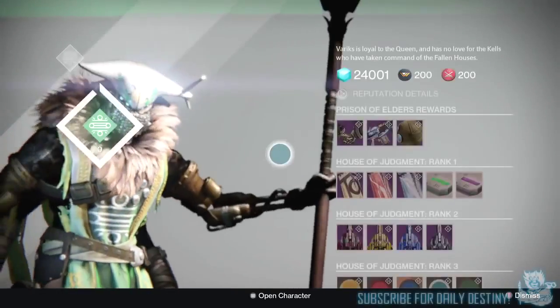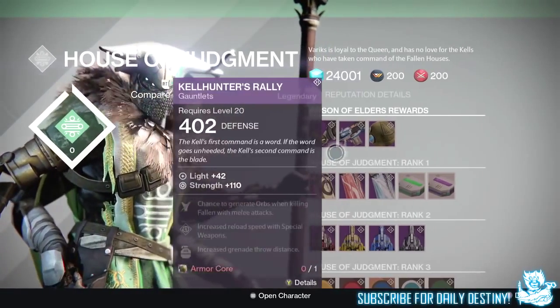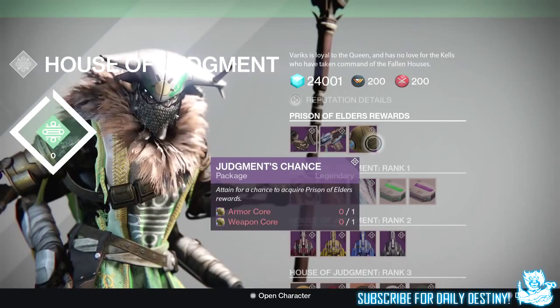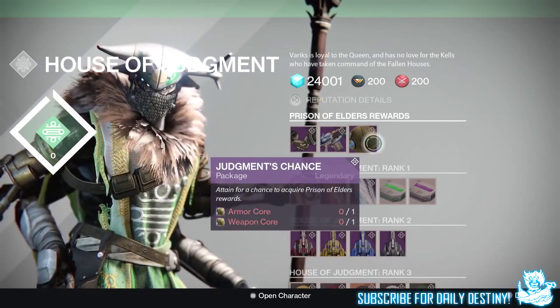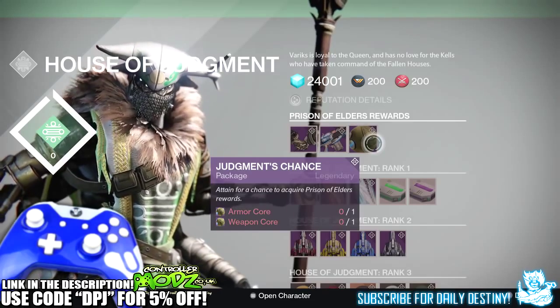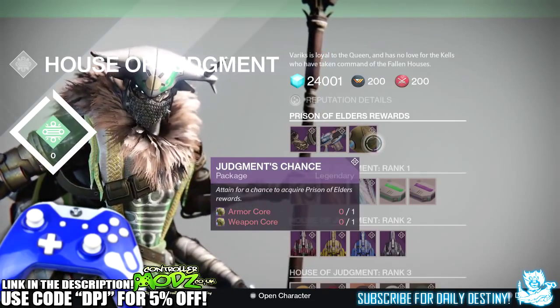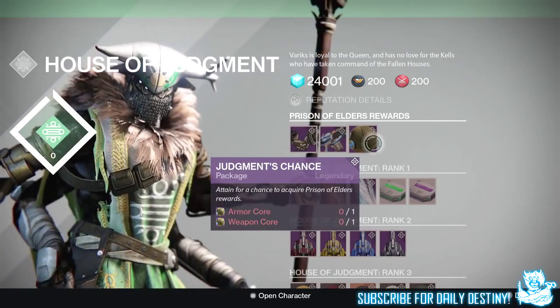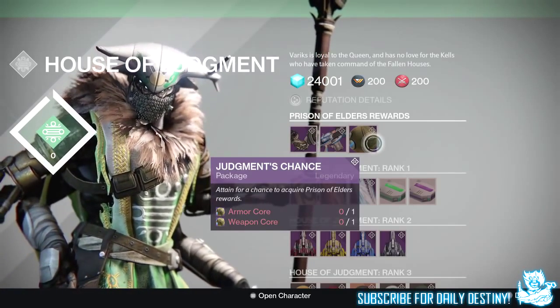What's going on guys, it's your boy DPJ here today with another Destiny video. In today's video I'm going to showcase to you guys the Cow Slayer's Helm, the Prison of Elders helmet for the Titan. I'm going to explain exactly how my friend obtained this, but before we get into that could I just ask you guys to leave a like — I would appreciate the support.